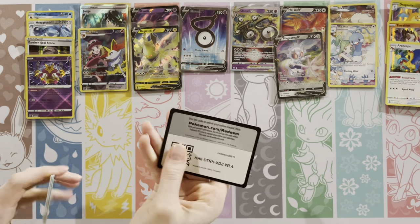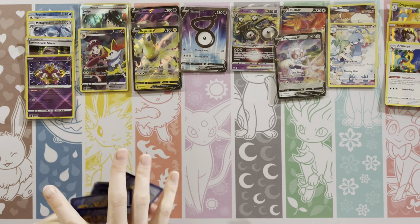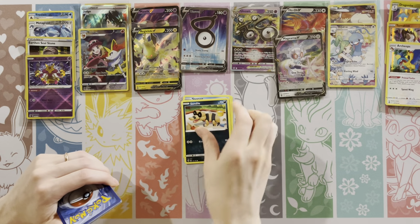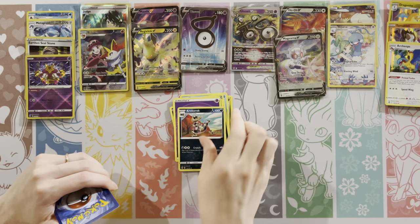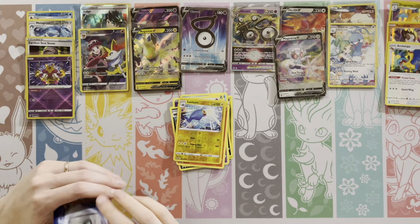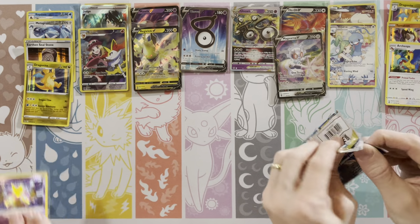We made it up to our four normal Vs — four normal Vs. Now all that's left is either a full art and a secret rare or a full art and a V Star. That's a full art! We'll get more than one per box — or higher, I would say. Lantern. Okay, there's the hollow. Oh boy, you gave me something to go through.